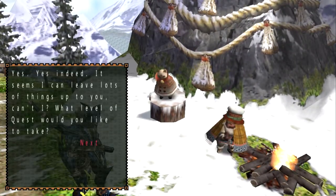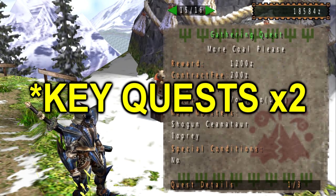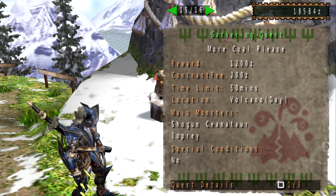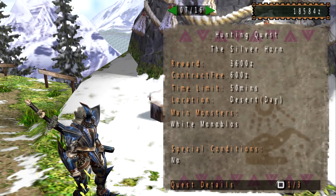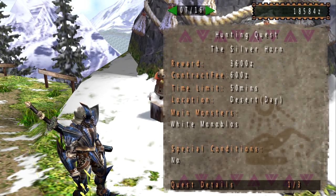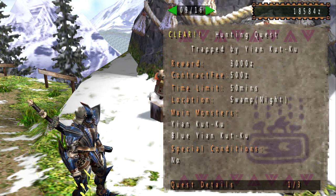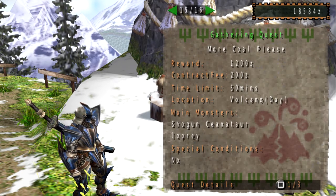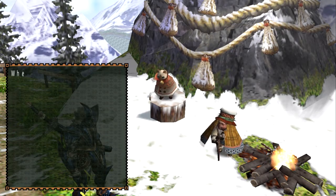This quest is one of the urgent quests and I looked online to try to figure out what the urgent quest is. Usually I like to try to find that without using any kind of guide, but I really don't want to fight a White Monoblos because the last time — regular Monoblos is trolly. This one has more health and it'll just take longer. So we're just going to take on this key quest right here, and I'm pretty sure it's the last key quest before the urgent quest.